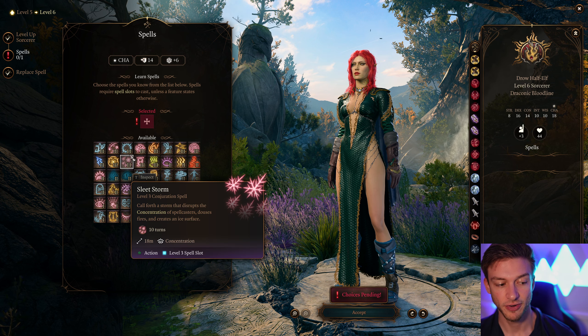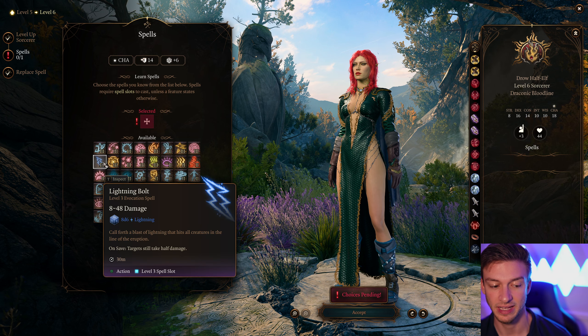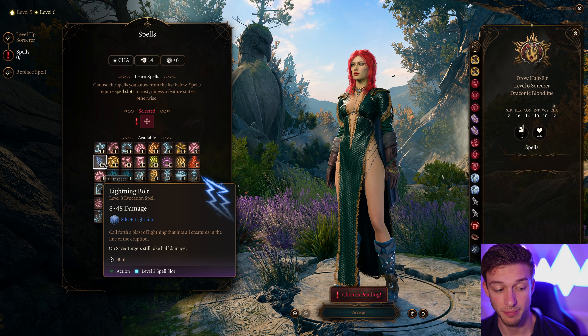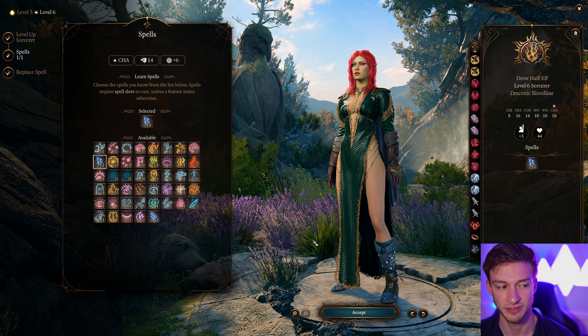For our next level spell, we need a damaging option. Fireball is nice, but I really like Lightning Bolt — because if you have someone that can create water, you can use this to blast enemies and deal double damage. This gives us a little more damage, though Fireball is also a really fun option.